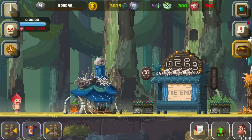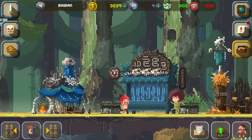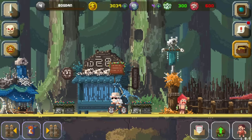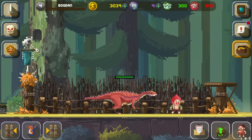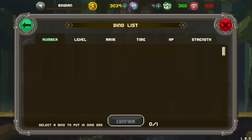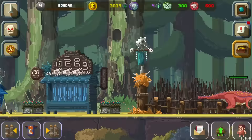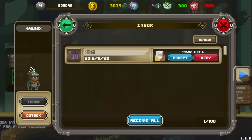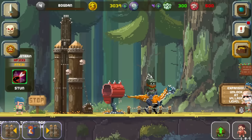That was an ad — basically it gave me 300 fossils, I think they are, on the top right, the red ones — fossil coins, something like that. We don't have any dinosaurs yet. Let's see if we have any mail. Oh, friend invite — okay, accept. I don't know who you are, but I have a friend now.